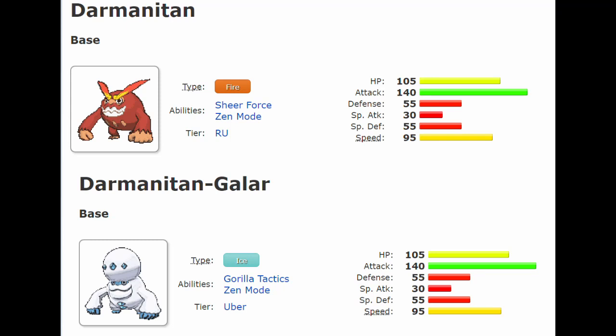At first glance, Darmanitan Galar looks like it's just an Ice-type version of Darmanitan, which is nothing special at all. In fact, it looks like it should be a worse Pokemon overall, because Ice is bad defensively, and Icicle Crash is a lot weaker of a move than Flare Blitz.